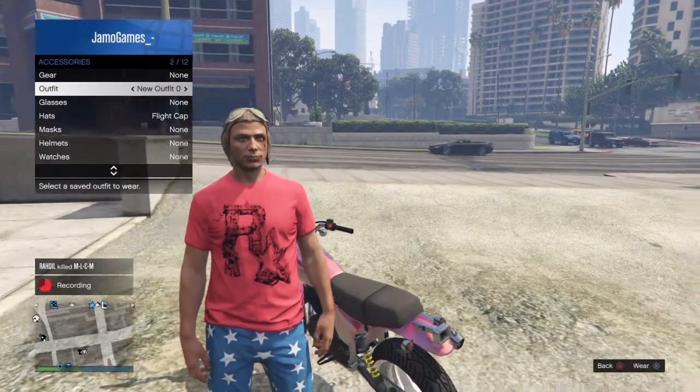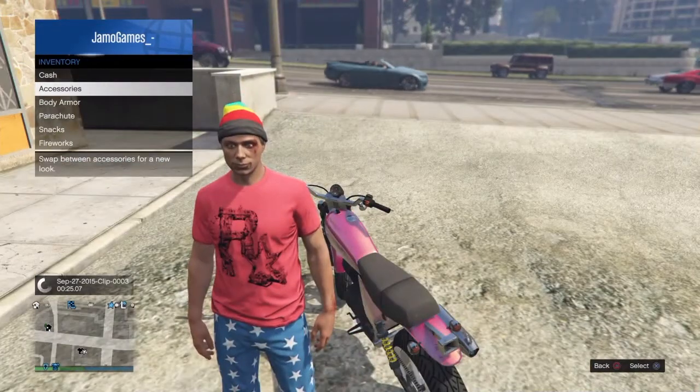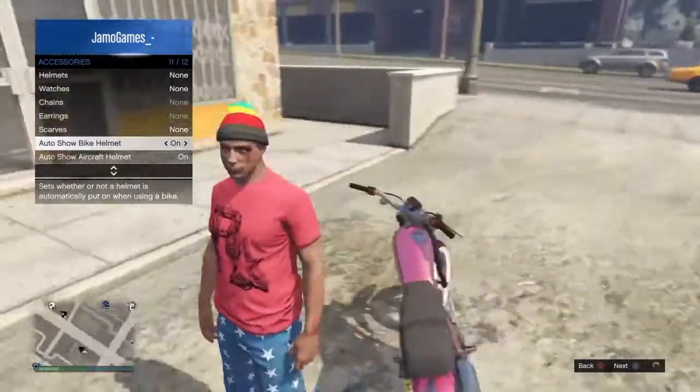Now you've just got to equip a hat that you want. I'm just going to get this one because it looks pretty funky. Then you want to make sure that, as always, you've got to have auto show bike cam on. That's really important.